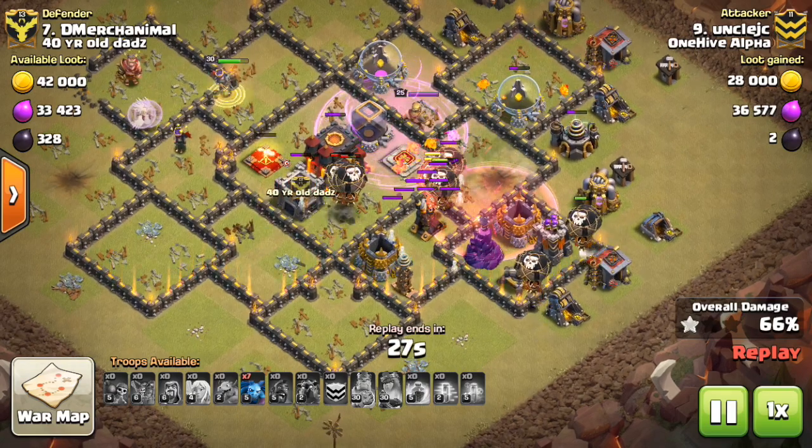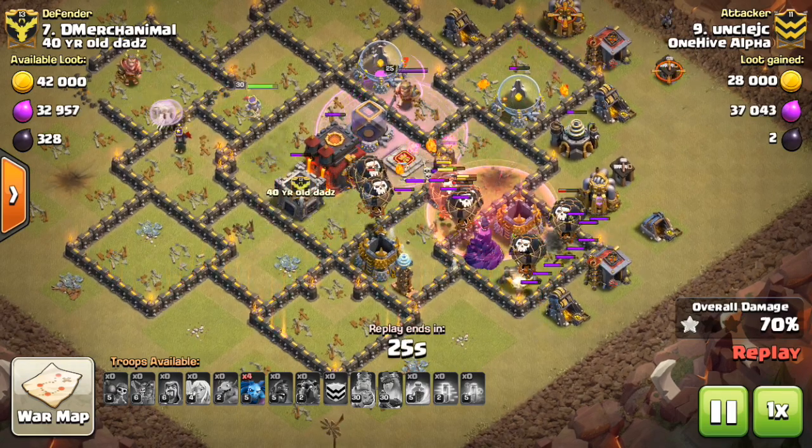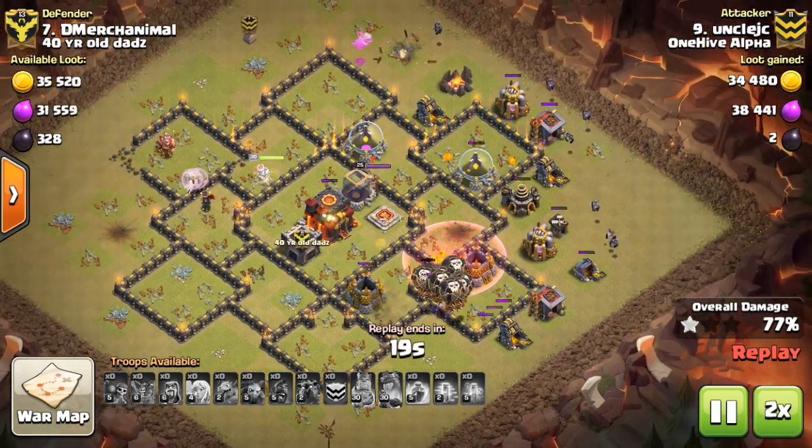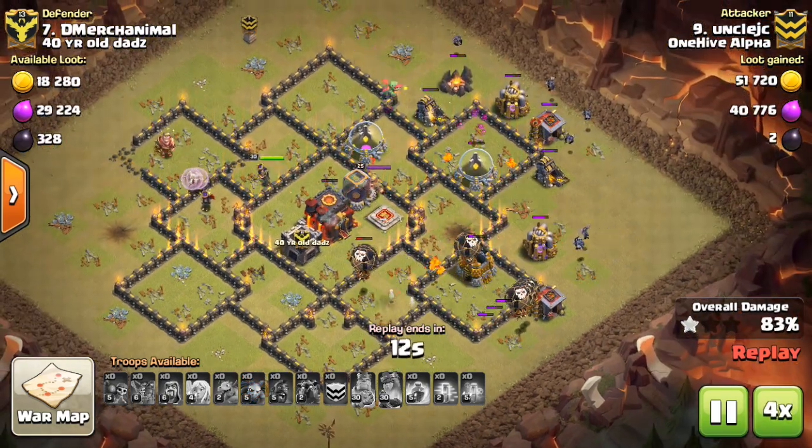However, for a Troll Tesla, it only will require one balloon to take out, because if you drop it directly on it, the balloon has enough time to easily get two drops off, which will take out any Tesla.